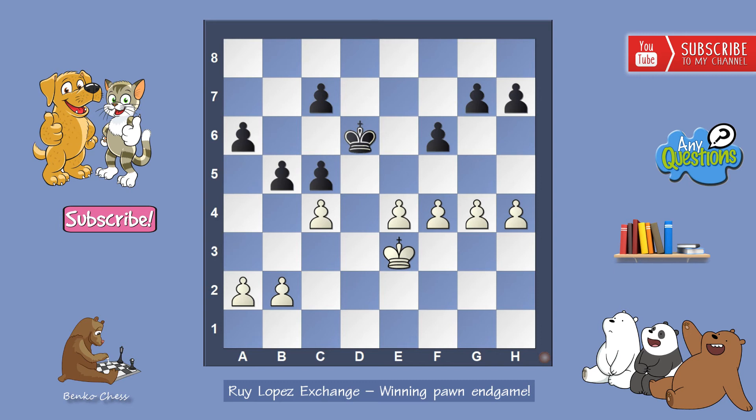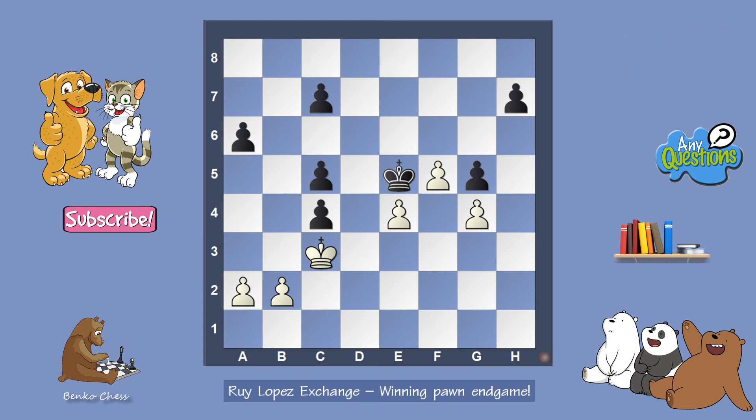You can sometimes do something like c4. But if black takes on c4, this is very bad — he has three pawns on the same file. Just king d2 and the king is going to c3 and c4 to take. But black also has an interesting option: g5, just to make some space to come with the king to e5. But we can see that white has a protected passed pawn on f5, and then it means black cannot take on e4.